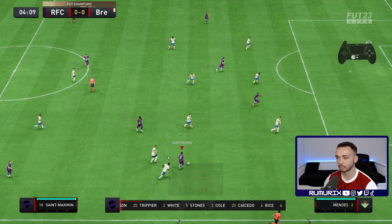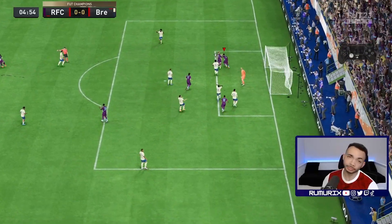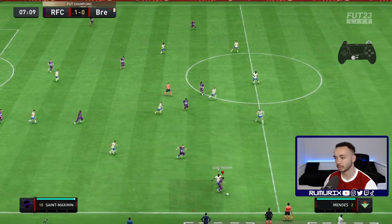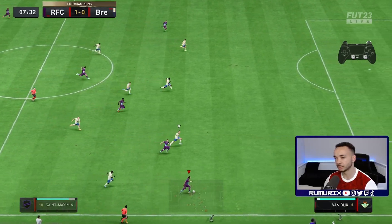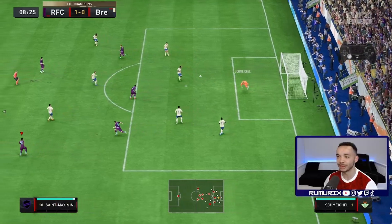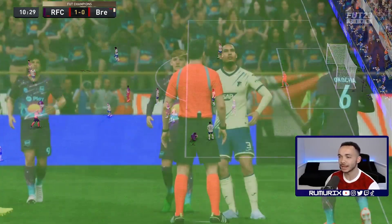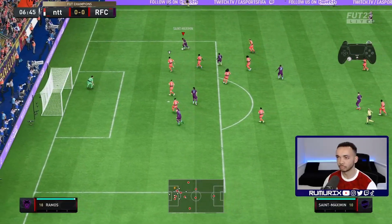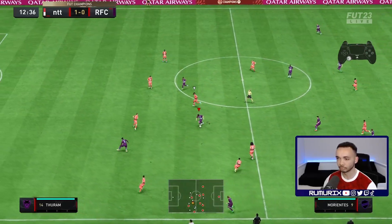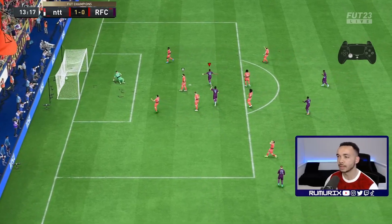Lovely change of direction there from Saint-Maximin. Back of the net! Lovely pass, Casemiro. Saint-Maximin with the pace — brilliant pace. I've red-timed it, unlucky mate — you ran that way for nothing. Oh, he got a clothesline — what was that, a wrestling move? Just stopped by the keeper, unlucky. Lovely finish from Saint-Maximin — one-all!